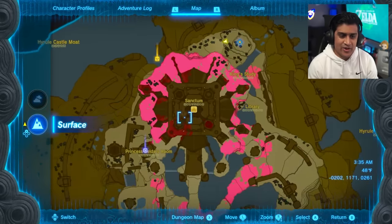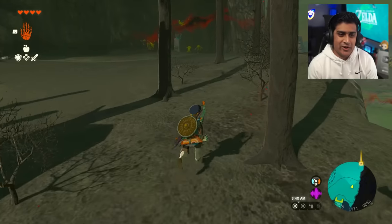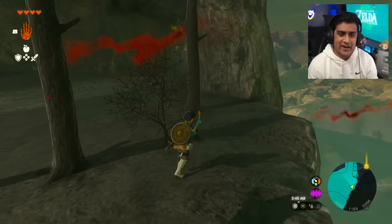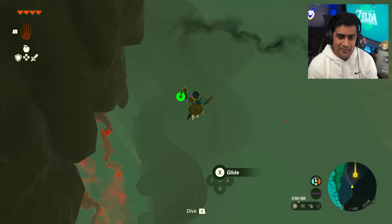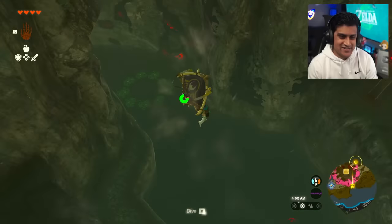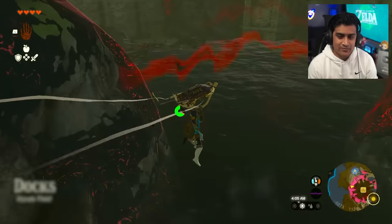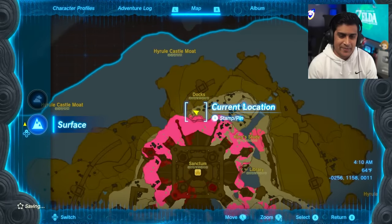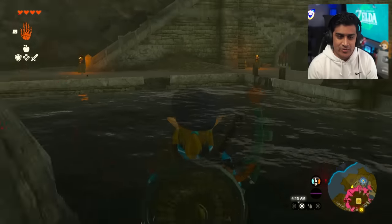The only marker that matters now is the yellow marker, so prepare to head there. You can fight the enemies here and grab their horns to fuse to weapons but there are a lot of them - if you're new to the game I wouldn't bother. We've had basically no big fights so far. Head all the way down to this area behind the castle section.